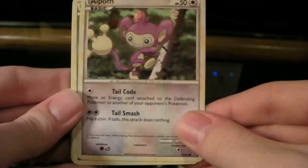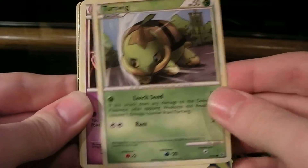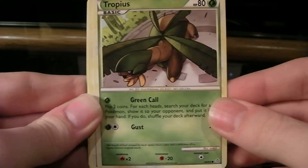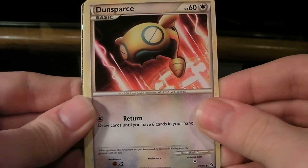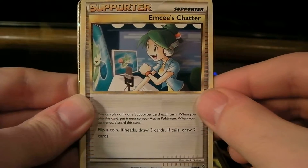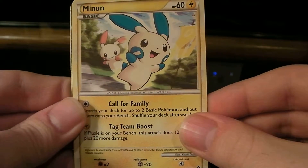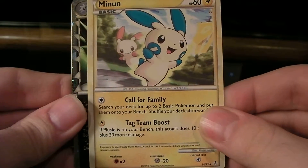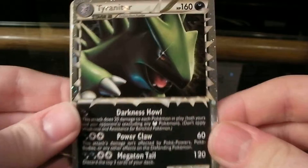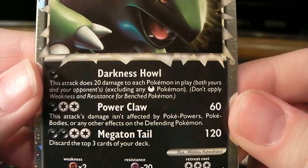Alright, so we got Apon, Sherubi, Turtwig, Beldum, Chopius, Dunsparce, that's Emi's Chatter — a supporter card, not familiar with that one but cool. Got a Minen, and a Reverse Holo spot. Ooh, that's a Prime — a Tyranitar Prime card. That's really nice. Has Darkness Howl, Powerclaw, and Megaton Tail. That's pretty sweet.